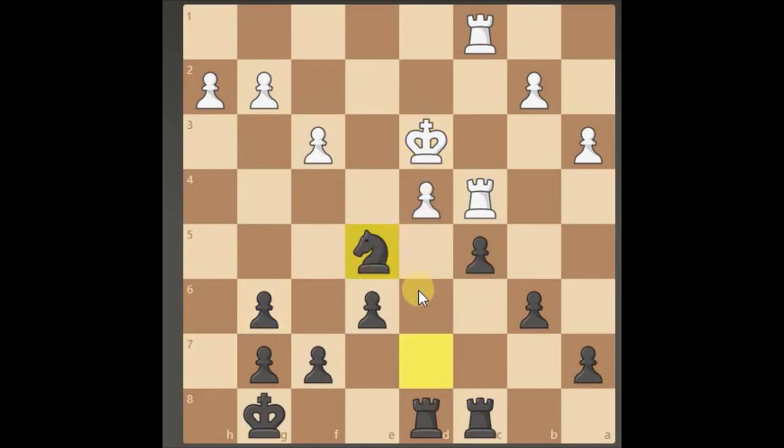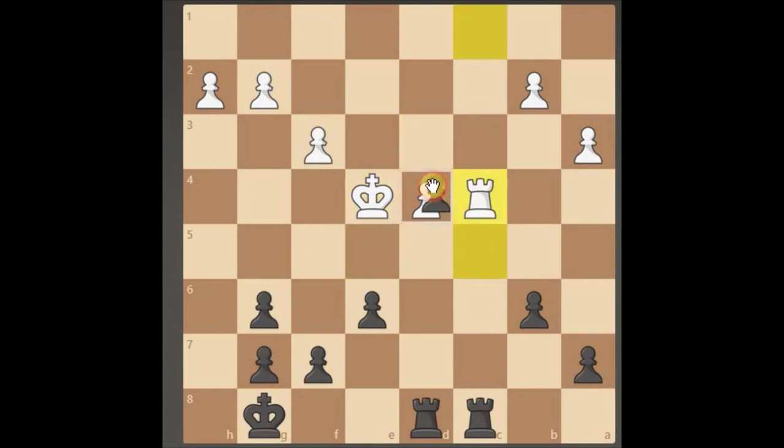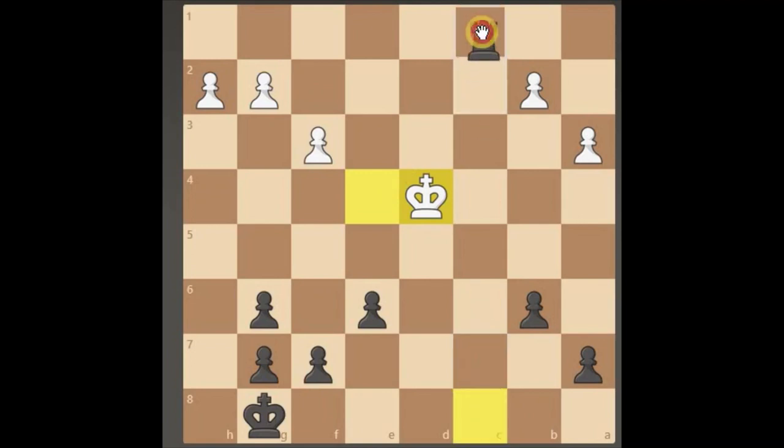We still have to check through the pawn — can't take — so then we can take the rook off the board here, take this here, then take the rook here, and then we've got an advantage on this file. Oh, could have come here.